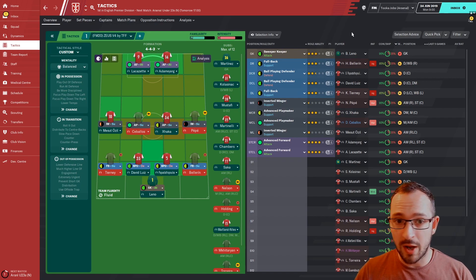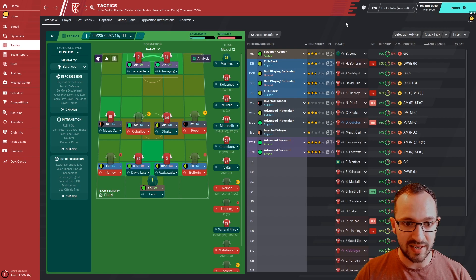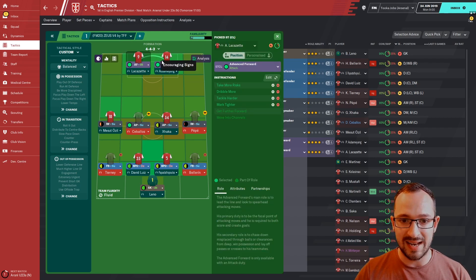Welcome to the video. The teams I've chosen for this test are Arsenal, Hoffenheim, Leeds, and Birmingham — a couple of varied different leagues: Germany, Premier League, and Championship. Someone actually wanted a test with Birmingham or a mid-table Championship team, so that's why I'm picking them. This is Zeus Version 4 by TFF. Both Version 4 and Version 5 links will be in the description for download. Let's get on with the instructions — starting with Advanced Forward Left.